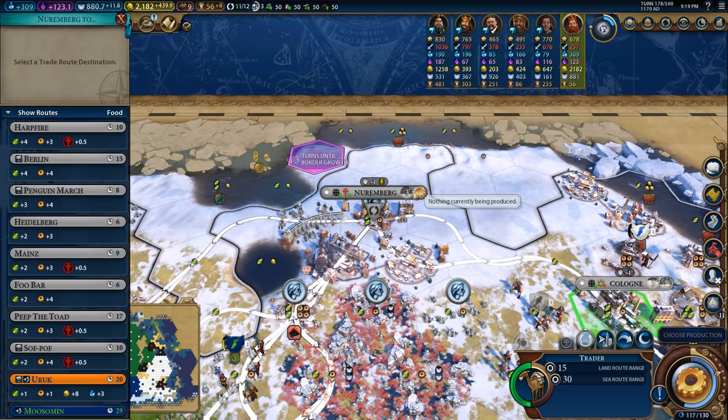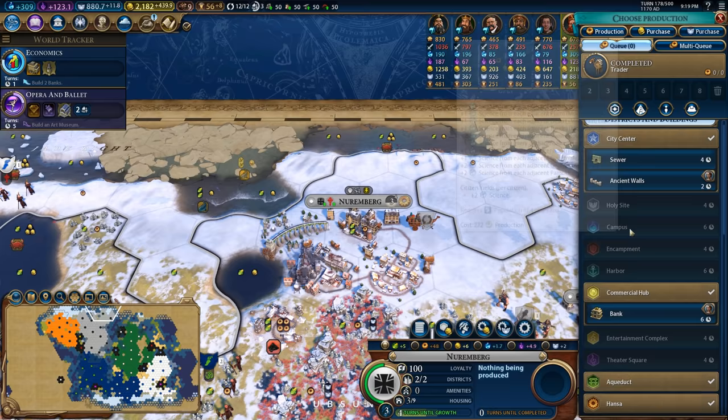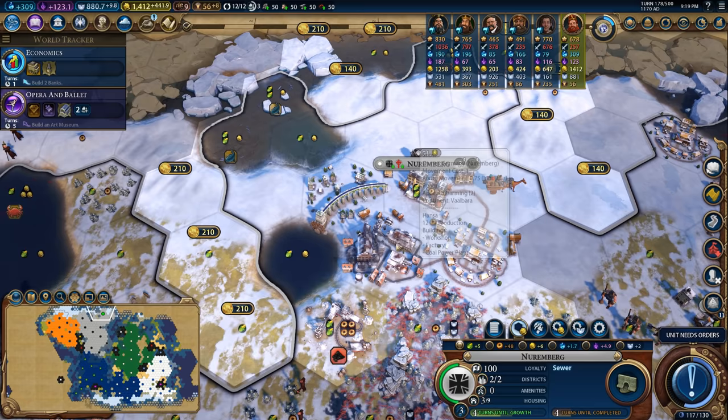Look at this - Nuremberg is taking 20 turns to grow. I hook it up with Berlin and swing back up, and you can see now it's growing in four turns. So I want to look for something relatively cheap to build that'll line up with that so I can get the harbor placed. And I think I'm going to pre-emptively purchase these tiles for the builder to improve and for the harbor to be slapped down here. I'll also grab these crabs up here, and these will function as a great source of food for the city to grow and work its specialist tiles like the factory.